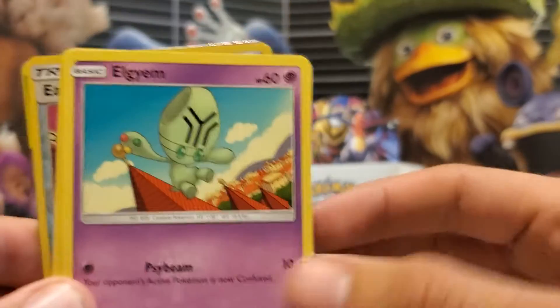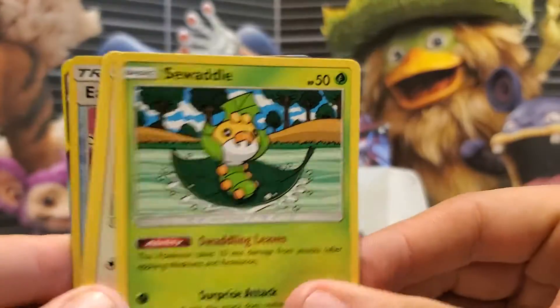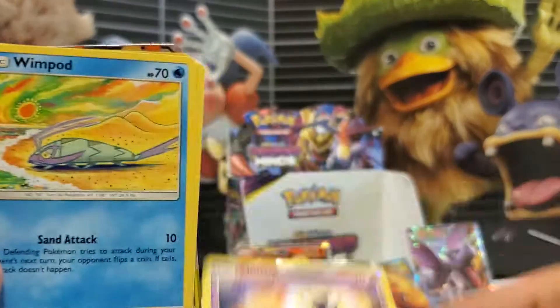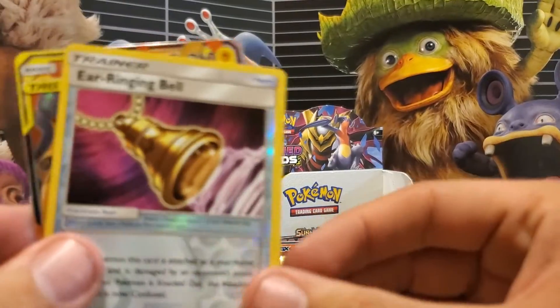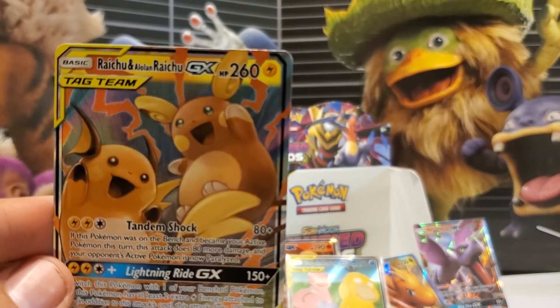Dark Energy, Tag Switch, LGM, U-Turn Board, Swaddle, Bidoof, Scruppy, Wimpod, Moibat, Ringing Bell, Reverse Holo, and Tag Team Raichus — both Alolan and Regular!